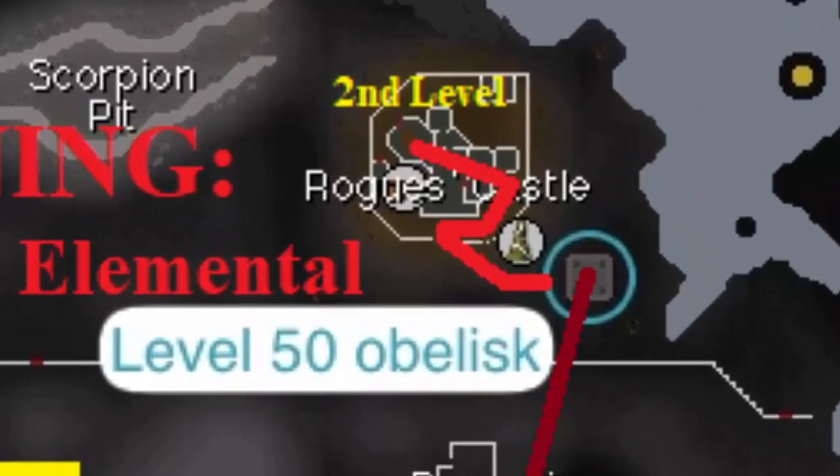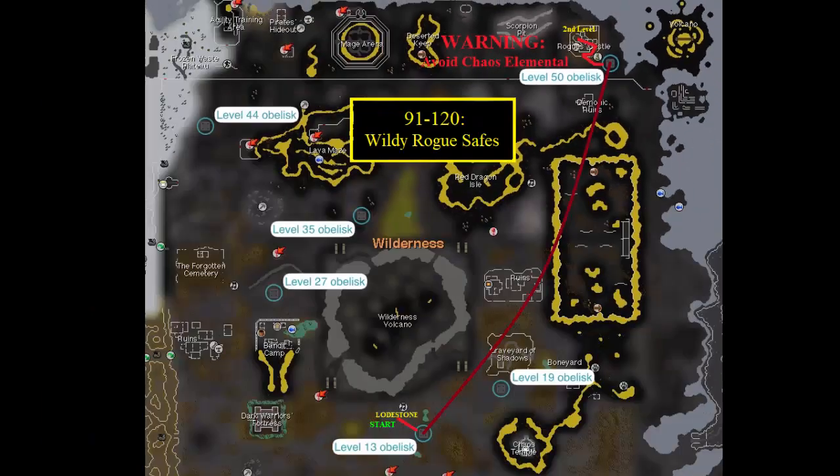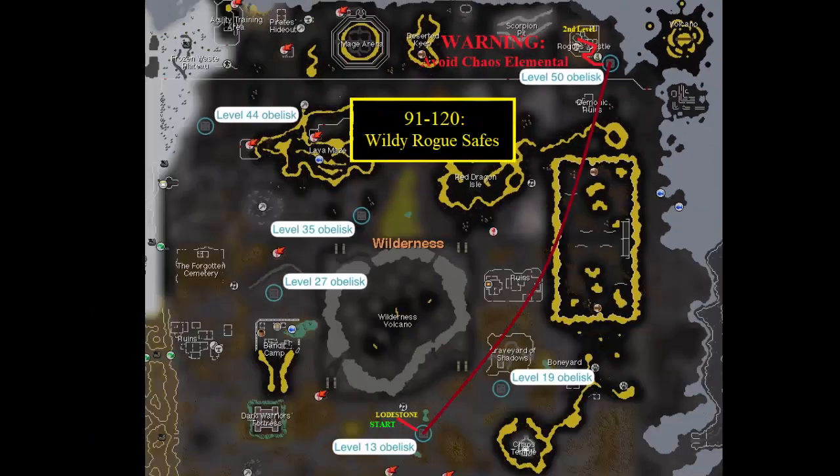Once you make it safely into the Rogues Castle, go to the second floor and enter the east room. Loot those three safes until your loot bag is full, then use the obelisk to teleport out. Once on the first floor, stay in the castle until you've looked around outside for the Chaos Elemental before making a run for the obelisk again. With the risk of dying, be sure not to carry any extra items you can't afford to lose.